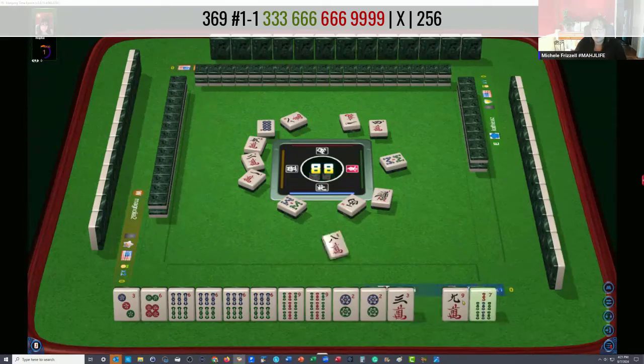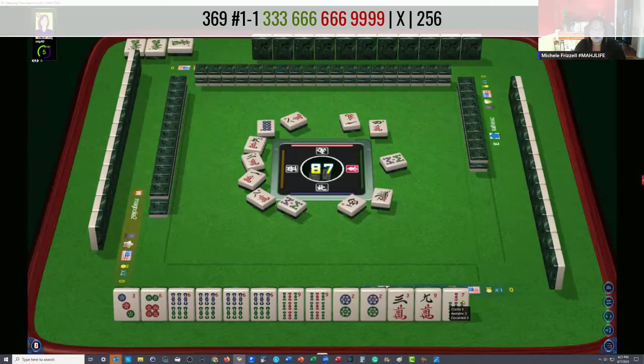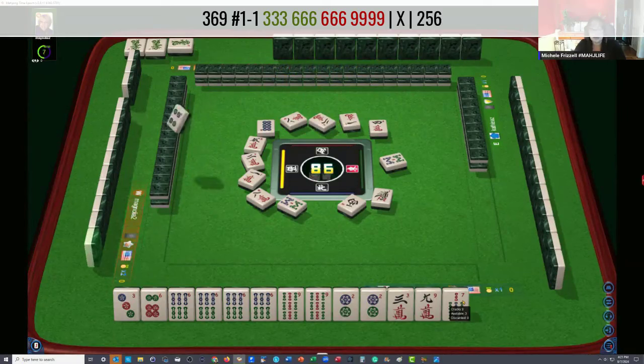Let's let the eight crack go. That just means we can take a moderate risk approach to the game. Right now we can't claim a discard for anything because we've got a Kong and we need a Kong of nine bams. We're not quite ready there. We need to Pung the three, six in dots and we don't have enough tiles for those. So we just need to gather — we can relax and gather.